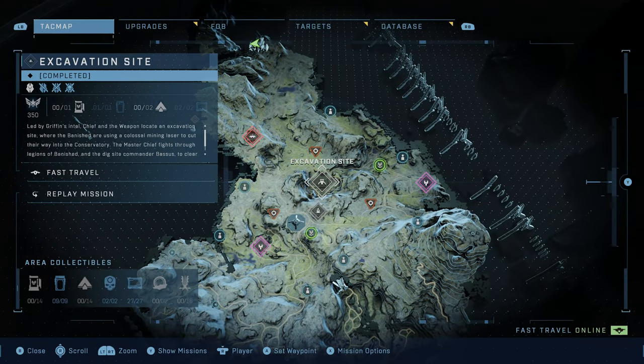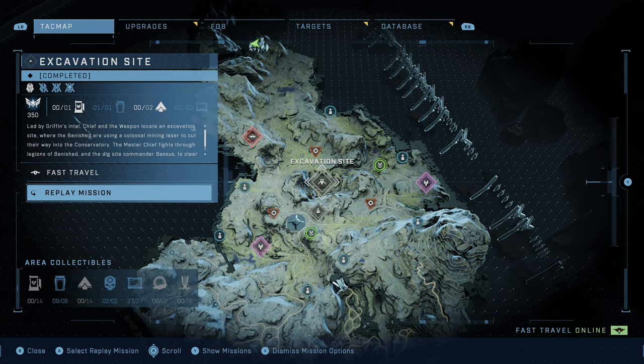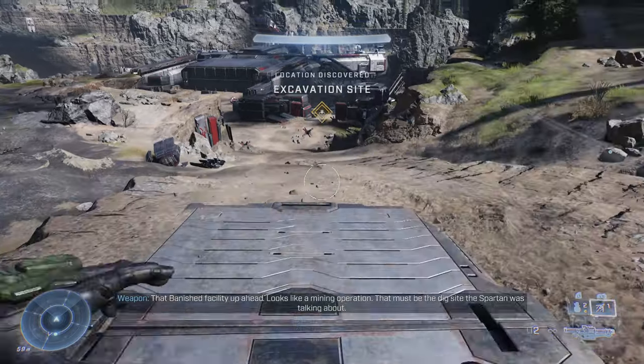We're going to use the tank gun to quickly and easily take out all the cooling towers at the dig site. Pull up your map, go to Excavation Site, and select Replay Mission to fast travel there and start up the mission.